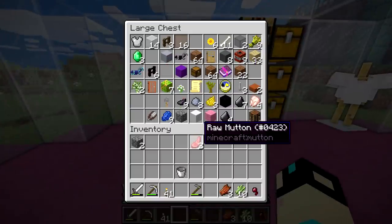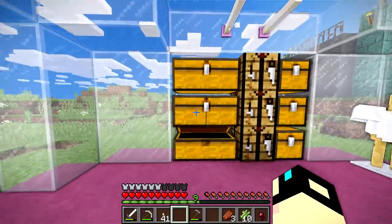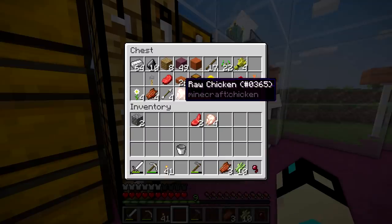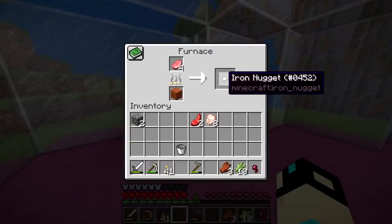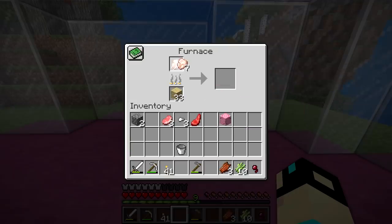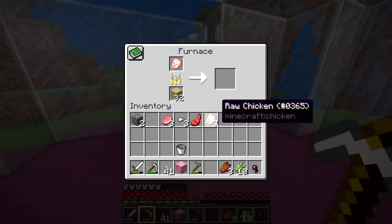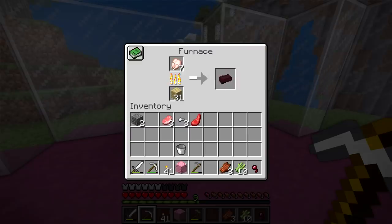We'll try pork chops, we'll try mutton. I think I can smelt chicken and cactus — I've already tried cactus. I have three emeralds. I don't think I really have anything else smeltable — I don't have potatoes to smelt. What do pork chops give you? Iron nuggets. Okay, that's really not very helpful. What does mutton give you? I have a feeling it's going to be all the same thing. Pink glazed terracotta? Well, I don't think I've ever had this block before — that looks cool though. What is this going to give me? Nether brick! So if we get a bunch of nether bricks, oh I wonder what we're going to do — but we're going to have to find that out in episode four.